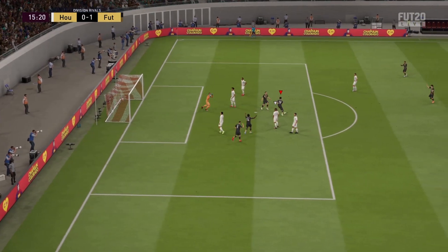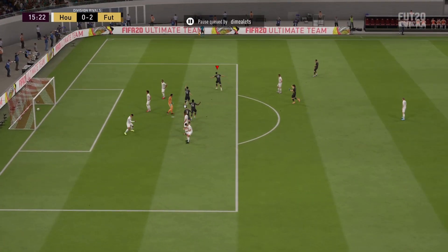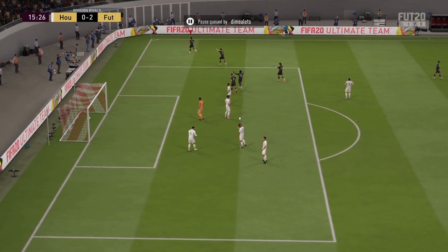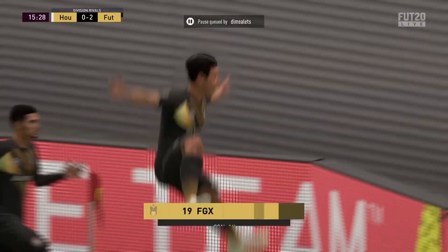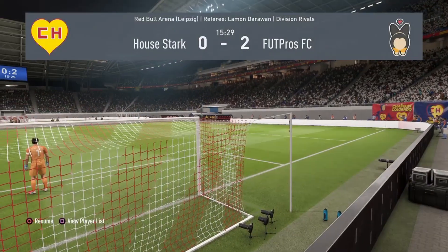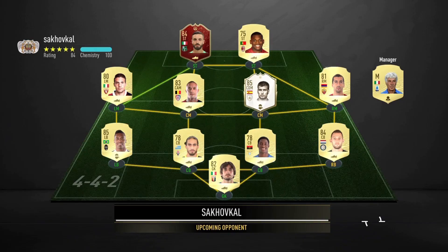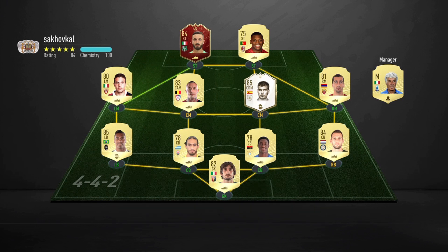Physical: 83 jumping — you don't really need to jump in FIFA. 90 stamina right now, that's phenomenal. I played three games with him and I didn't even have to put a fitness card on him — exactly what you need in a winger. The 60 aggression means he does get bullied off the ball a little bit, but I think that's more because of the balance than the aggression.